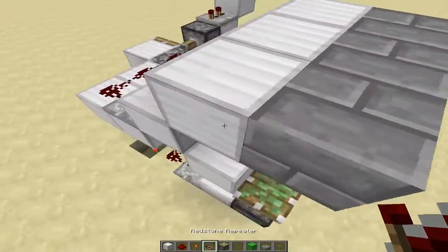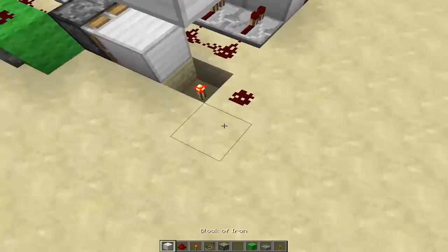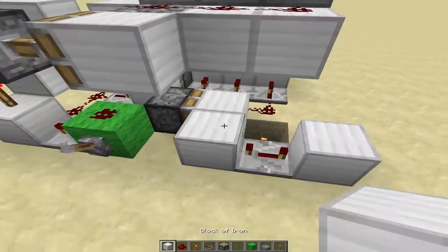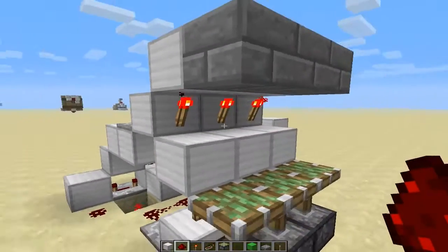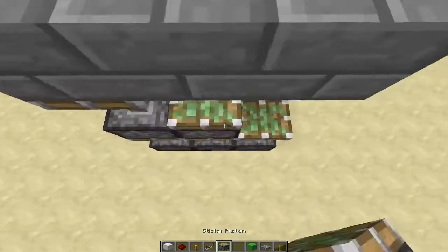So what we do to combat that is put redstone right here. We're going to put a repeater here set to four ticks, and then wire it up like that. That way, these torches will stay off until the whole entire thing has been retracted upward.